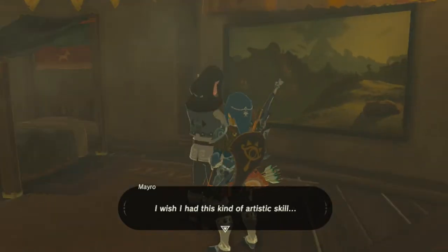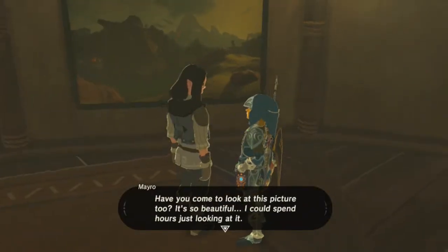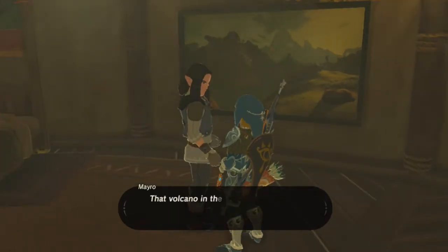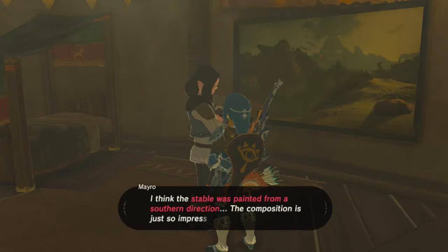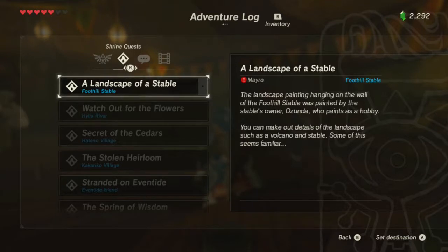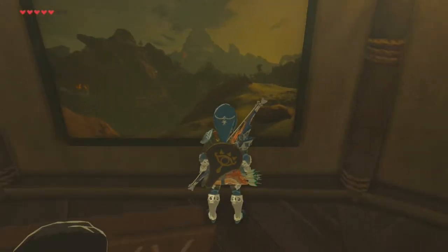I wish I had this kind of artistic skill. Have you come to look at this picture too? It's so beautiful. I could spend hours just looking at it. This painting was made by Ozunda, the owner of the stable, or so I hear. That volcano in the background, it's so majestic. And the stable is subtle in the scenery. I think the stable is painted from a southern direction. The composition is just so impressive. We're supposed to get a picture of it? Some of it looks familiar. Oh, there's a memory! Let's look at this - from a southern perspective.